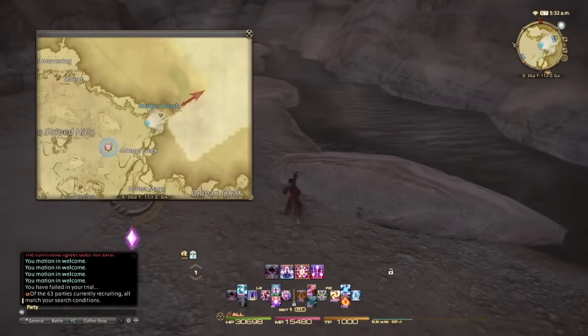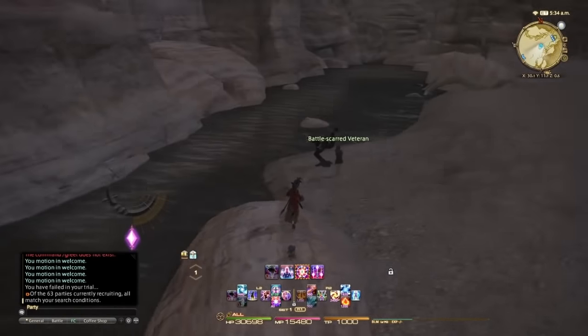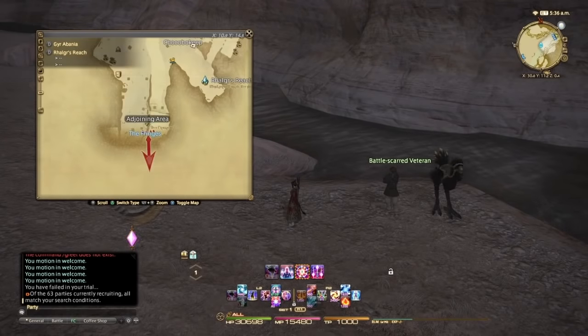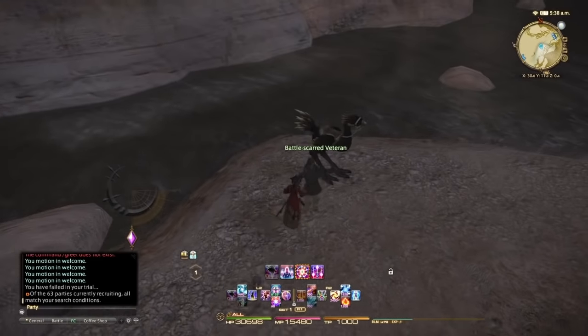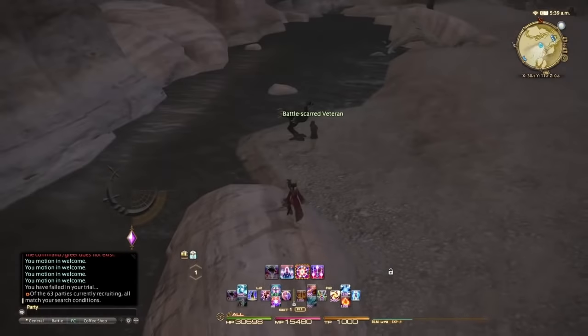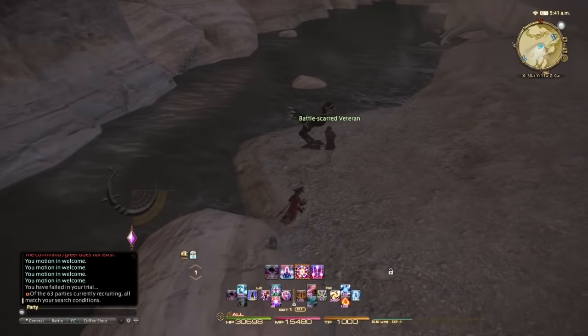So for starters, when you practice your opener and stuff, you want to come to the Battle-Scarred Veteran training dummy. To find him, he is outside Raulgar's Reach — so teleport to Raulgar's Reach, come outside the gate, and he is right over there. To unlock him, you must have done the Stone Sky Sea from Heavensward, which is unlocked in Idyllshire.